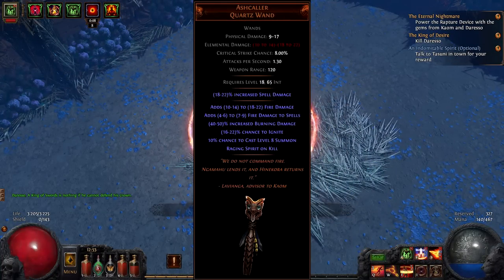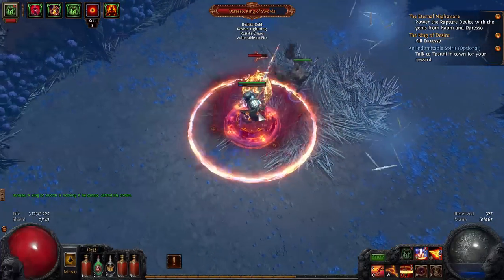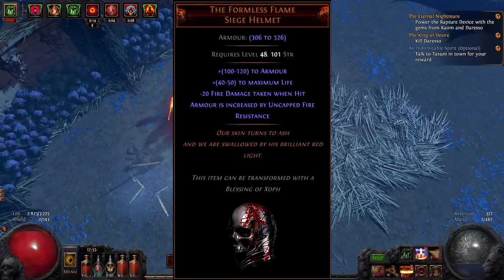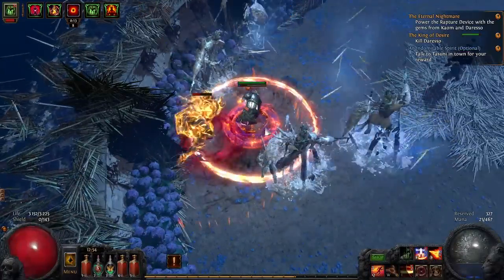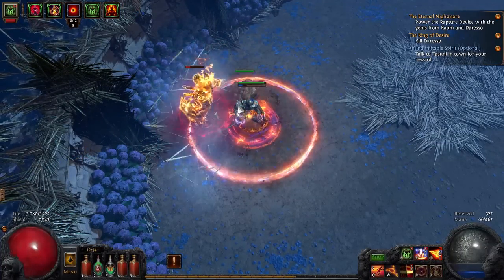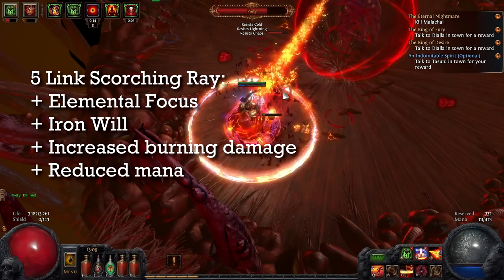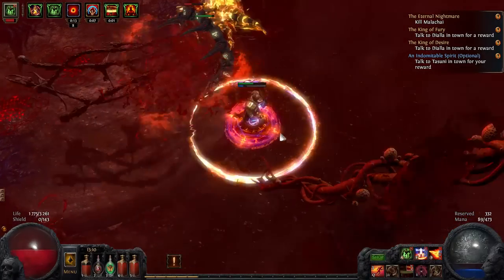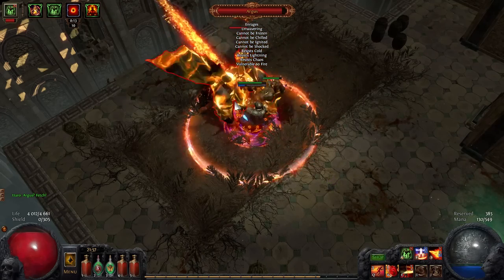Scorching Ray was used for extra damage and to reduce enemy fire resistances. For weapon I was using an Ash colored wand with spell damage — it increases only Scorching Ray damage. However, increased burning damage increases both Righteous Fire damage and Scorching Ray damage, so weapon and shield are very cheap. For helmet I was using the Formless Flame — you can use Rare helmet, but I wanted more armor. The rest of my gear just needed a lot of life and resistances, but I was using Firelink armor to increase Scorching Ray damage. Because it doesn't have a lot of mana regeneration, I was using Elreon's amulet. Scorching Ray was linked with Elemental Focus, Iron Will, and Increased Burning Damage due to low mana consumption, plus Reduced Mana support gem.